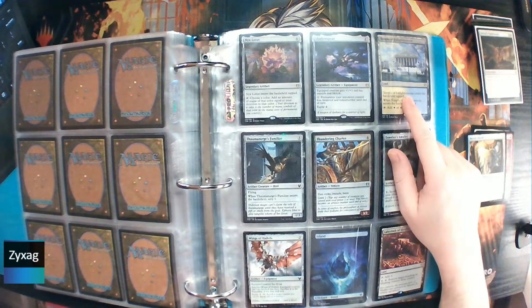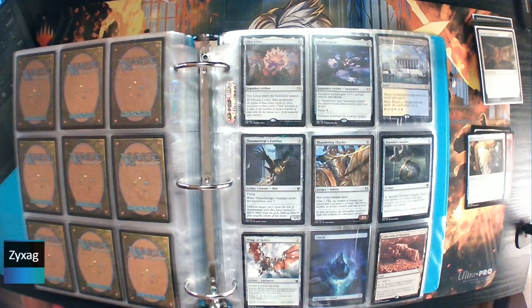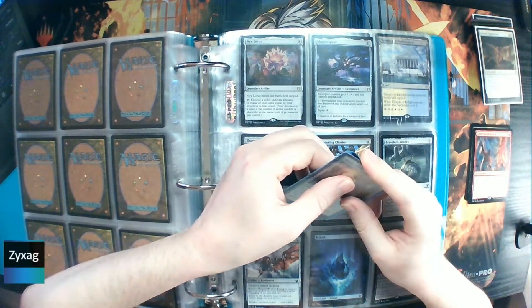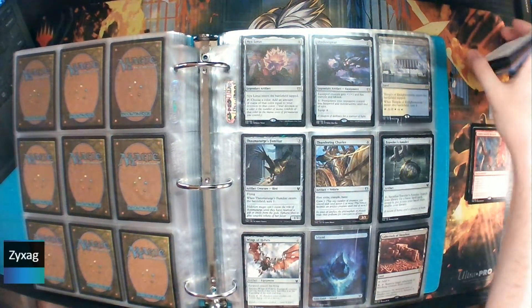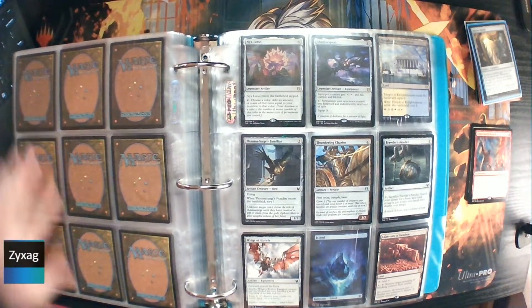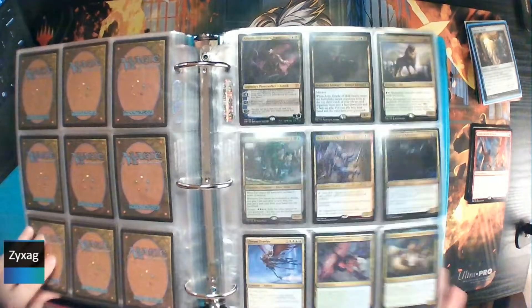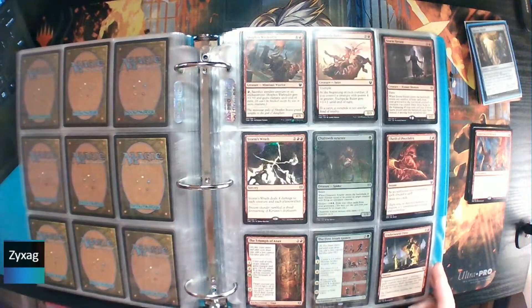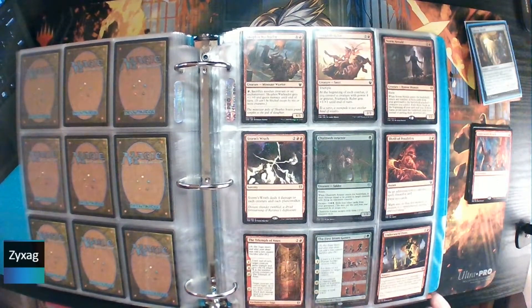Soul Guide Lantern. Oh, that's interesting. And then for the rare, we have Underworld Breach.